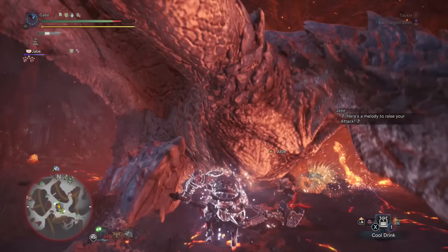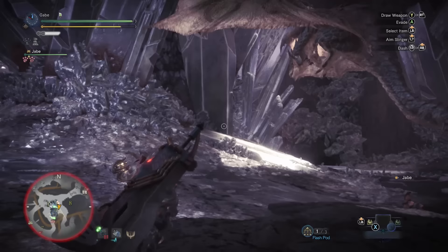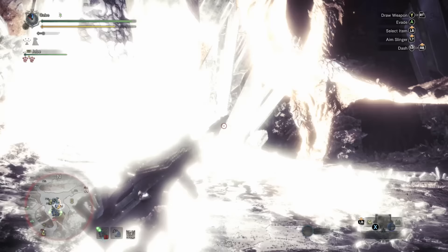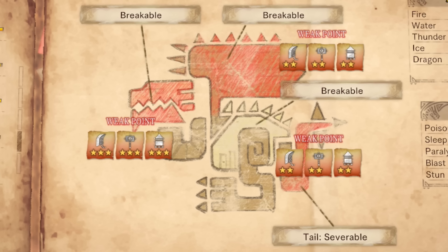The tricky part with Azure Rathalos is reading his flight pattern. Because it has so many aerial attacks that it capitalizes on, you have to really learn the flow of the monster. Flashpods will once again be your best friend. As I've mentioned before with Rathalos, break them wings. Weak points: the head, wings, and tail are all weak points, with all of them and the legs being breakable. Break them good.